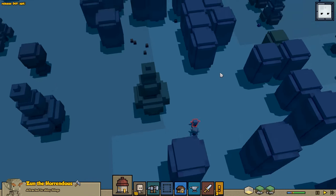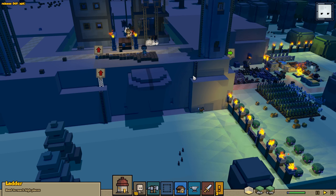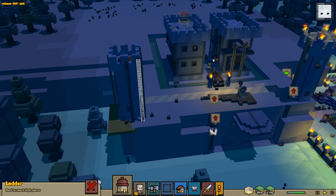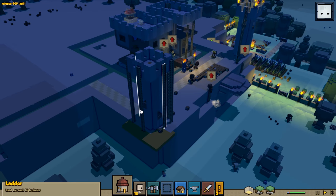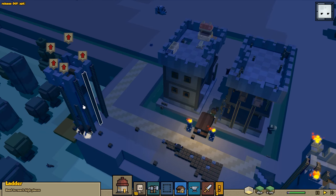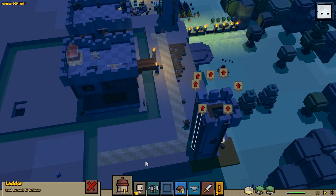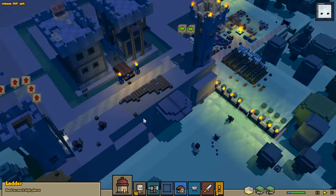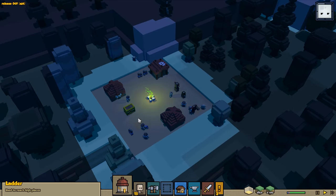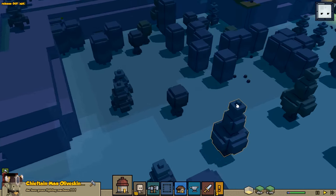Goblin raiding party - uh-oh. I'm not worried at all. Actually, we're going to start removing these ladders because it's not necessary to have these anymore and it is basically a weak point in our defenses. We can get rid of all these ladders too because this tower is done. We could add some braziers and stuff on top and we probably will. We should send out our crew to go beat up the goblin camp, but we're going to wait until we get some armor. Chieftain Ma Olive Skin is going to continue to send troops our way.